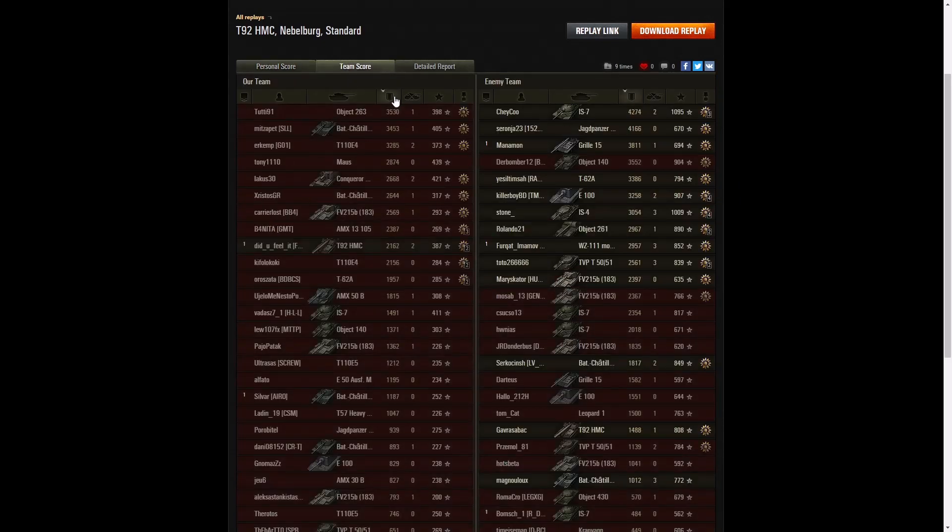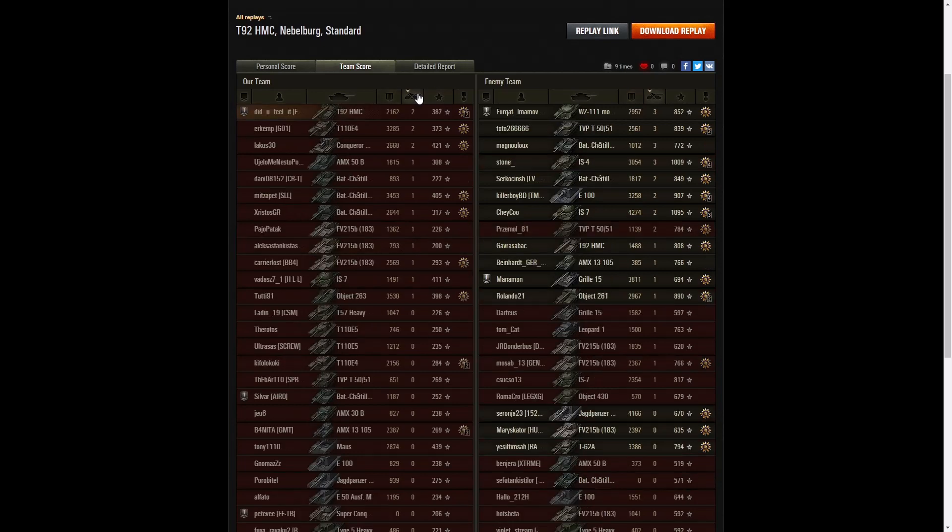He didn't get the highest damage in the game — that went to an IS-7 with 4,274, followed by a Jagdpanzer E100 with 4,166, and third was a Gorilla 15 with 3,811. It was all the enemy team. They were a very good team. Did You Feel It only managed 2,162 hit points of damage. For kills, the highest scorers got three kills each: a 112 Model 5A, a TVP T 50/51, a Bat-Chat 25t, and the IS-4. Did You Feel It got two kills along with several others including the E4, Conqueror Gun Carriage, Bat-Chat 155 58, E100, IS-7, and TVP.